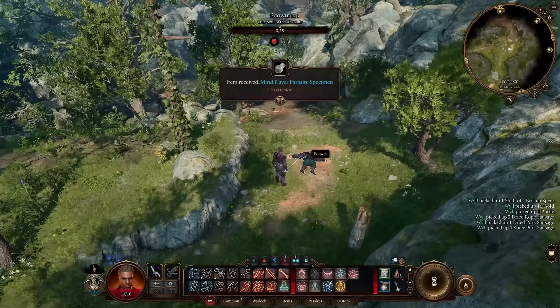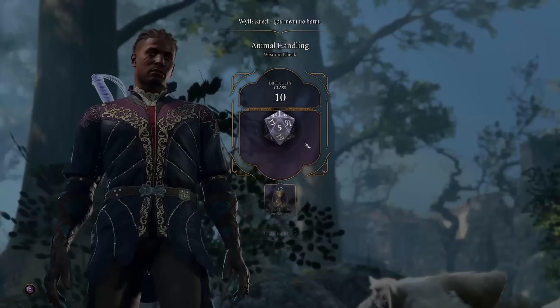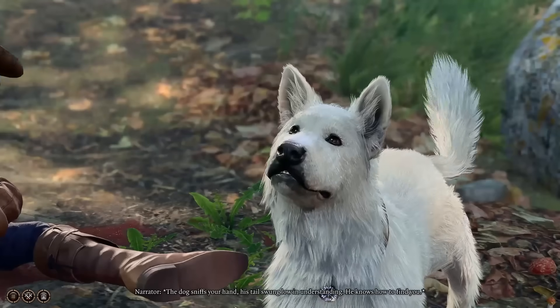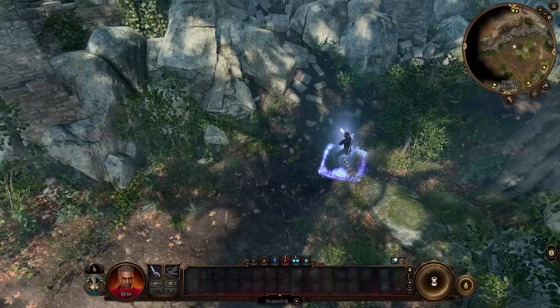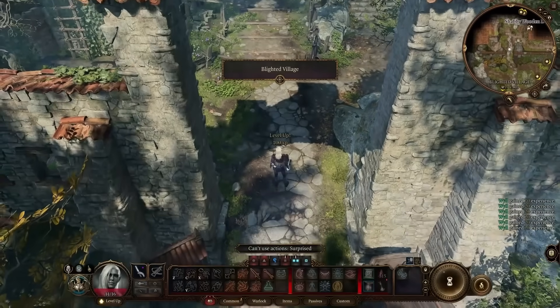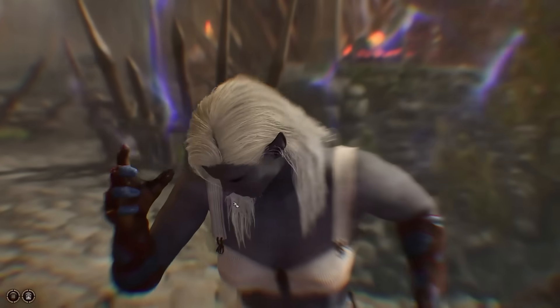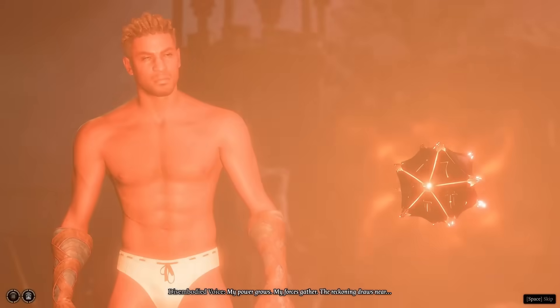I grab the Parasite from a dead Absolute worshipper, before encountering the dog Scratch. By succeeding a roll and giving him the camp, we'll later be able to summon him as an alternate Familiar. The Mask of the Shapeshifter lets us transform into a Drow and bully our way through some Goblins for level 3, all the way over to the Goblin camp. Because we got Shadowheart killed before she could give us the artifact, we get a free long rest there.